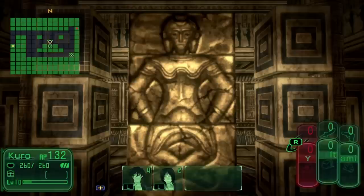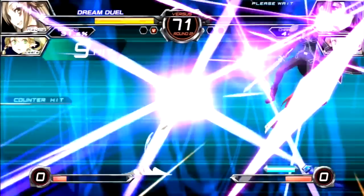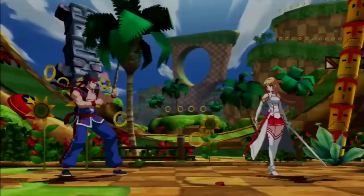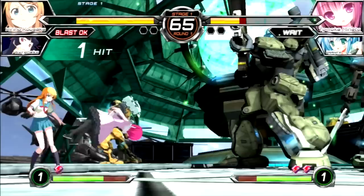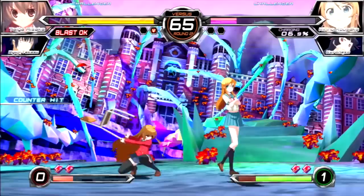Dengeki Bunko Fighting Climax. Released in Japan on the arcades and later ported to the PS Vita and PS3, it's yet another crossover inviting characters from light novels, games and anime series like Durarara and Sword Art Online. It also features characters from Virtua Fighter and Valkyria Chronicles, but you gotta unlock them first. A wide variety of fighters to choose from, also with an assist partner that can be summoned to make a move during battle. This one is heavily based on combos so it's all about mashing your buttons. It has great controls and it feels awesome to fight any contestant. It also got an updated version called the Ignition, but that one stayed in Japan. This vanilla one however is a masterpiece and a must-play if you're into 2D fighters.